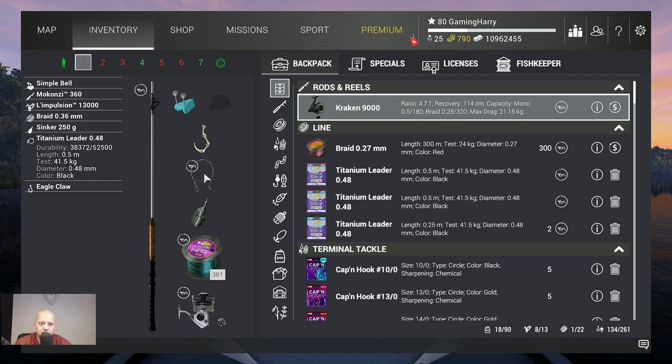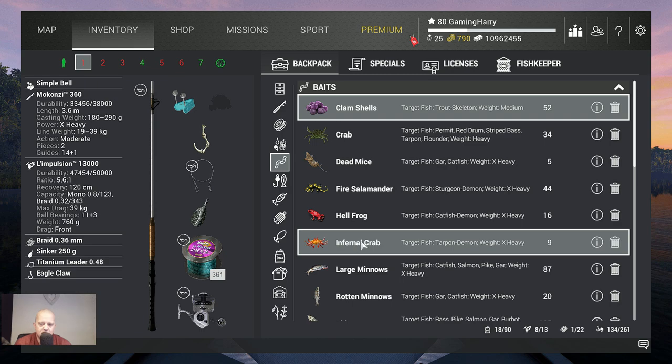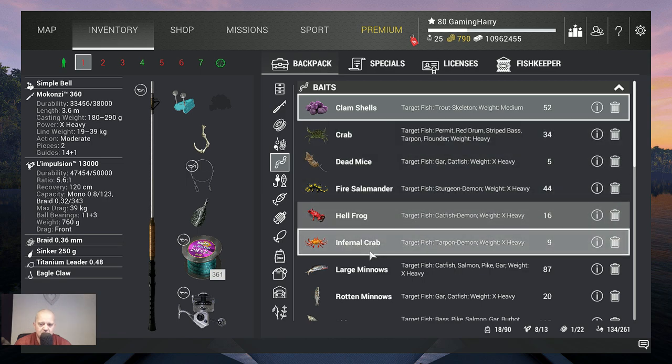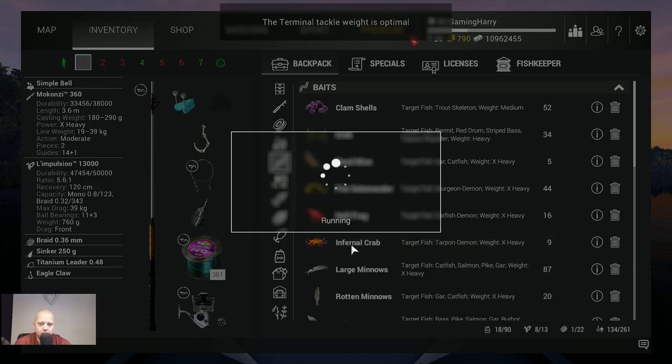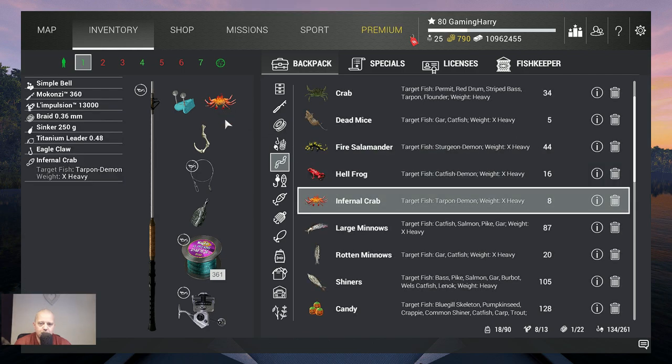I use a titanium leader, and just to be safe I use the Eagle Claw hook. I'm sure you can catch them with normal hooks, but I enjoy the Eagle Claw so why not. The bait we're going to use is the Infernal Crab. I tried with normal crab and didn't catch anything, so I'm sticking with the Infernal Crab.